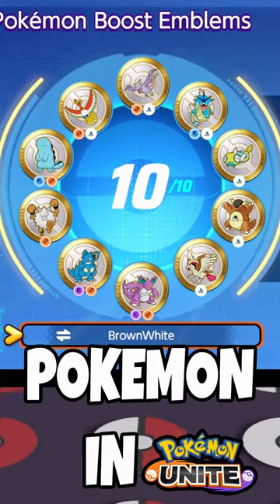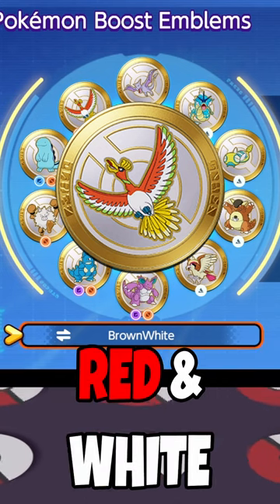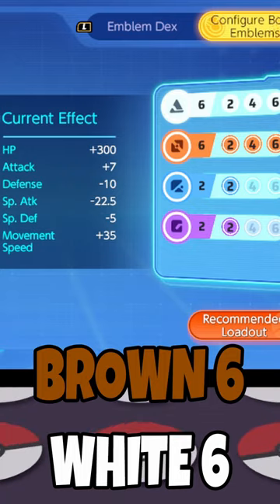This is the best emblem page for attack-based Pokémon in Pokémon Unite. Ho-Oh was recently changed to be a brown and white emblem from a red and white emblem previously, and with that, we can finally get brown six white six pages.